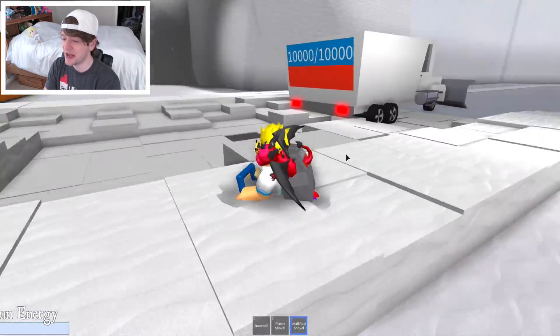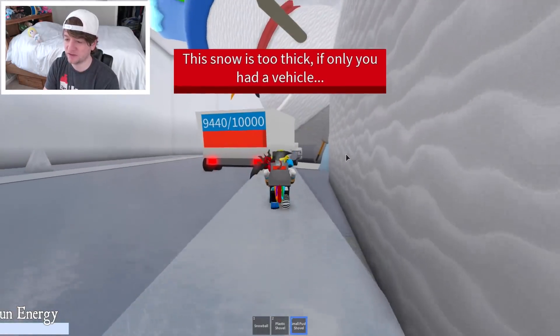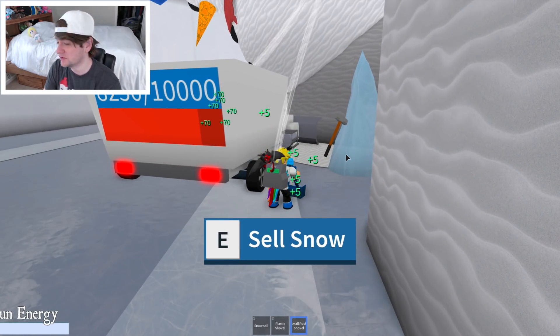So we're just going to collect this. After you get enough snow — I guess you can get as much as you want — but after your little thing goes over here, you go to this giant Frosty and you can sell it. See, and he buys it. And that's how you get money, and then you can get upgrades and better book bags.